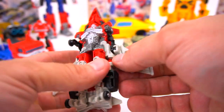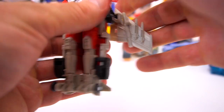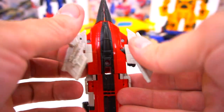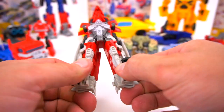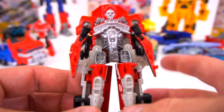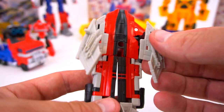Flip it up, flip these wings up just like this, flip them down, and then fold these back just like that. Spread the feet apart just like that, and then unlock the arms up top, pivot those down. There you go — there is Shatter transformed into robot mode. The wings stay right back here.